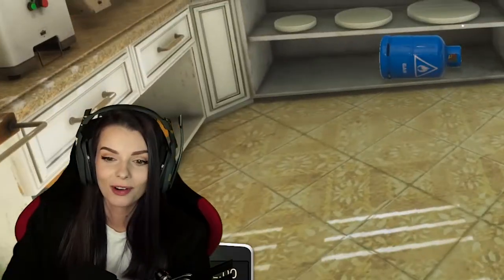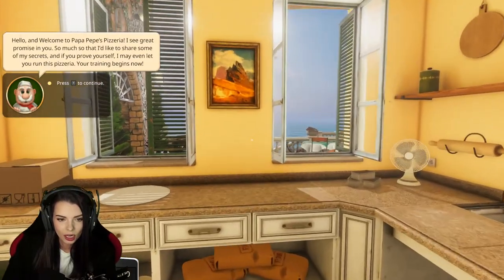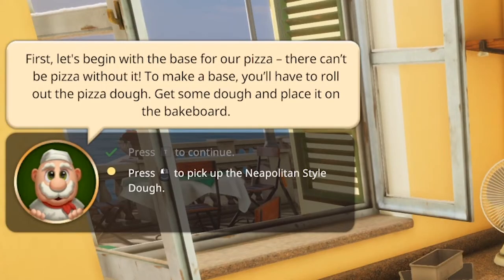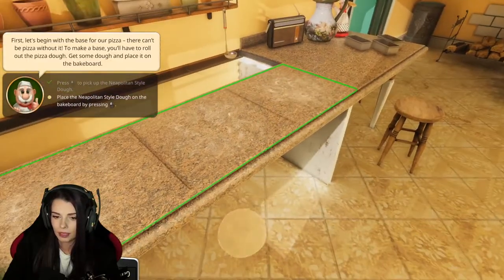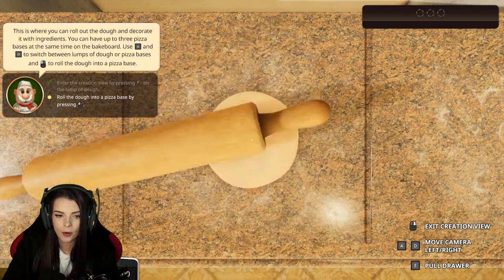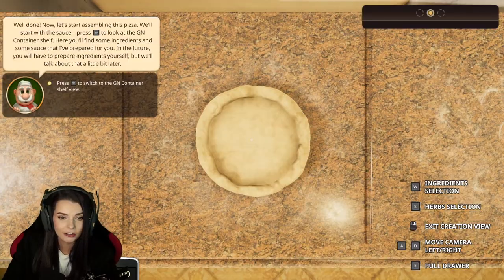Anyway, let's start the tutorial. First, let's begin with the base of our pizza — there can't be pizza without it. To make your base, you'll need to roll out pizza dough, get some dough, and place it on the bake board. Okay — that's the dough, and that's the bake board. Now we roll the dough — I don't even have to move my mouse, it just does it by itself. Interesting!